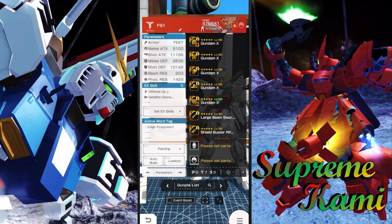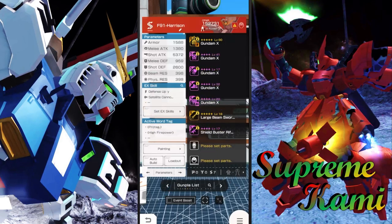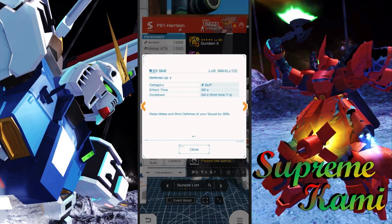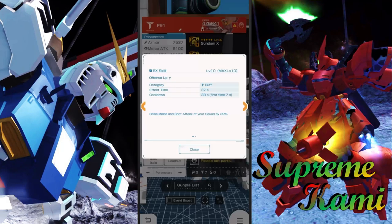As far as the EX skill, we do have the Offensive Gamma, which is going to be boosting melee and shot attack of your squad by 39. This one is very good because the standard version has a defensive up - I'm not going to say defensive up is bad, it's just not as powerful since defensive stats in this game tend to get neglected by a big margin.